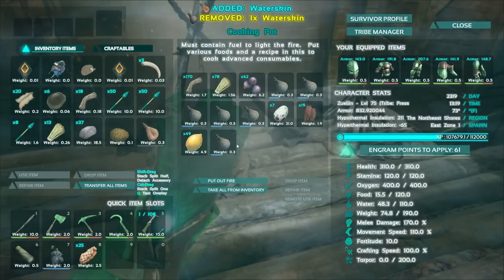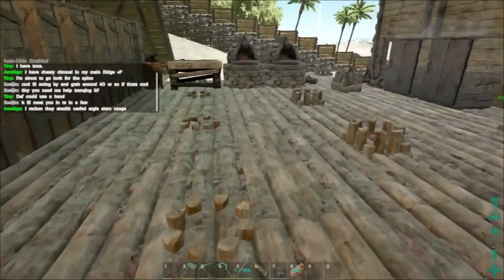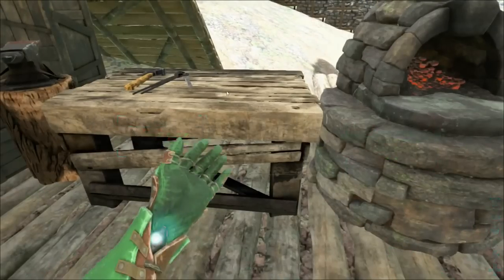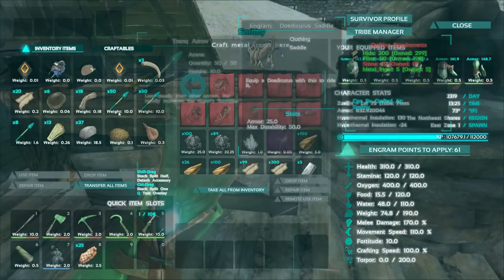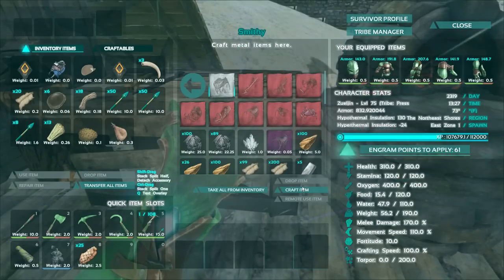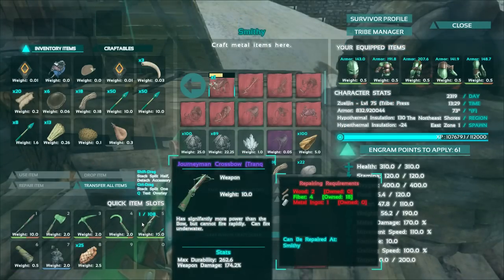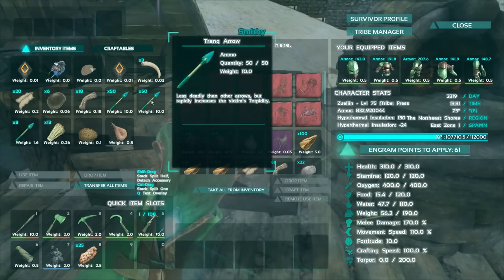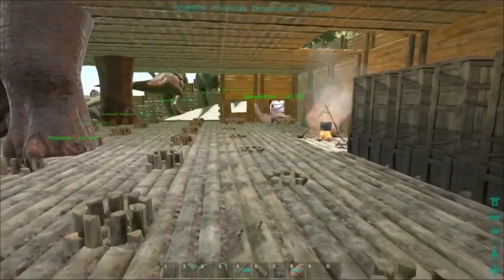I really want to tame one of these Dodicarus — I hope I'm saying that right. I have a saddle that's pretty much ready to go, or at least all the materials for it. The new saddles take 15 stone, some metal, some fiber, and some hide — pretty easy to make. Let's craft it up so we'll have a saddle when we actually find one. I've got my journeyman crossbow with about 100 trank arrows, so we should be pretty good, and we'll have plenty of kibble. Hopefully we can find a decent high-level one.